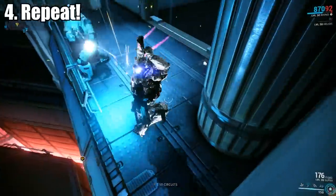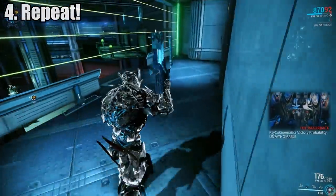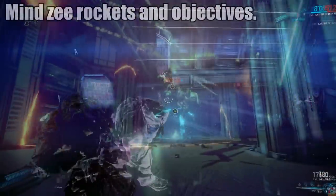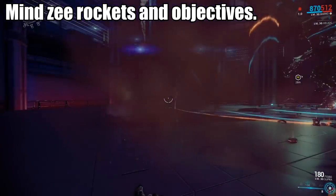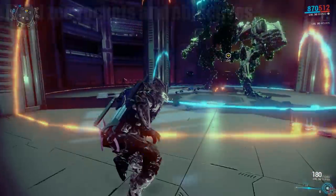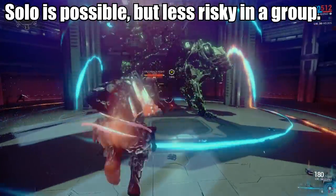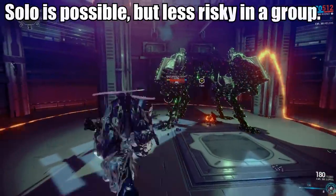Repeat that process a few times and collect yourself an Orokin Reactor on easy and a Stratus Emblem on hard. The main name of the game here is Avoid Dying. As the fight goes on, the attacks become more frequent so you'll need to stay on your toes. Also good luck with that as you still have to stand still to hack things. I didn't use any ciphers, but looking back that probably would've helped.